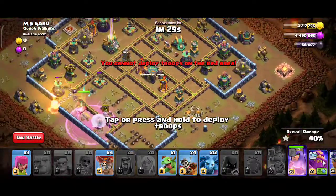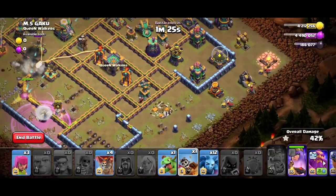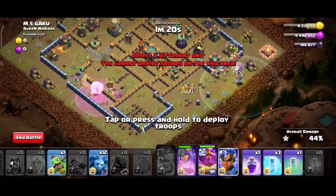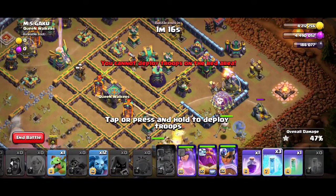Look at the timing and use the attack. Don't forget to put the archers in range or the archers will die. Use as many loons and Inferno Dragon as possible — drop all of them and then from the Royal Champion, drop from the single Inferno Royal Champion.